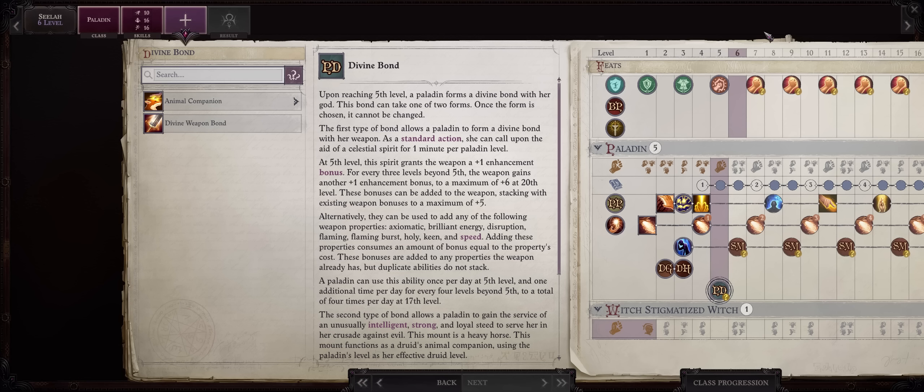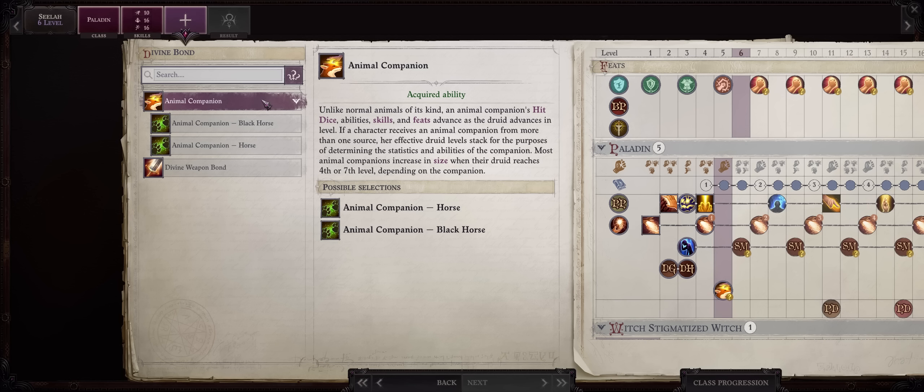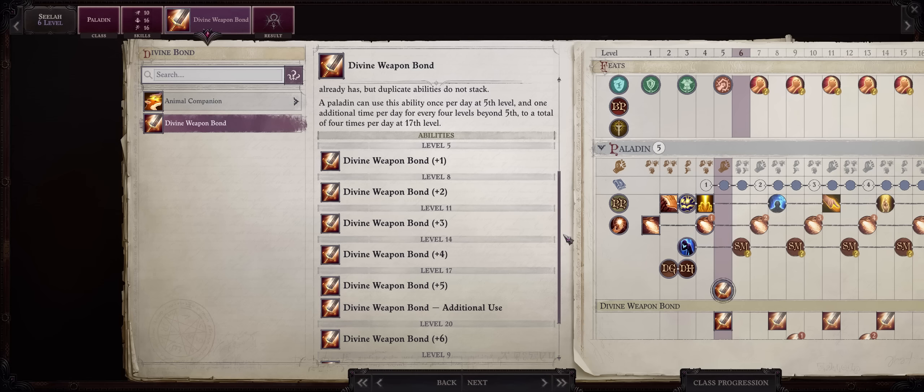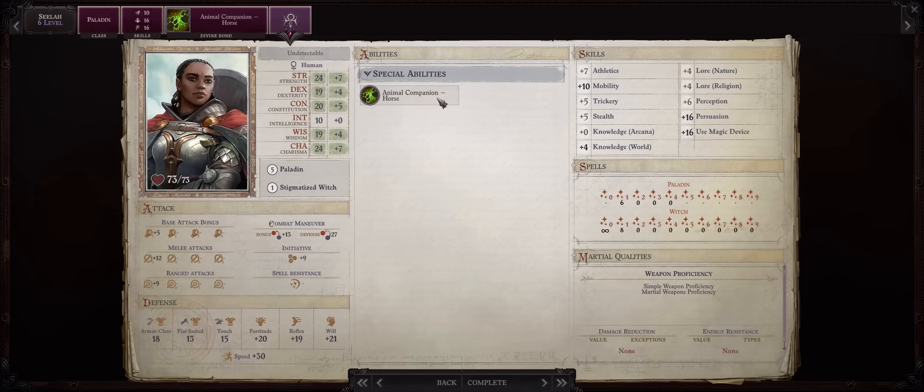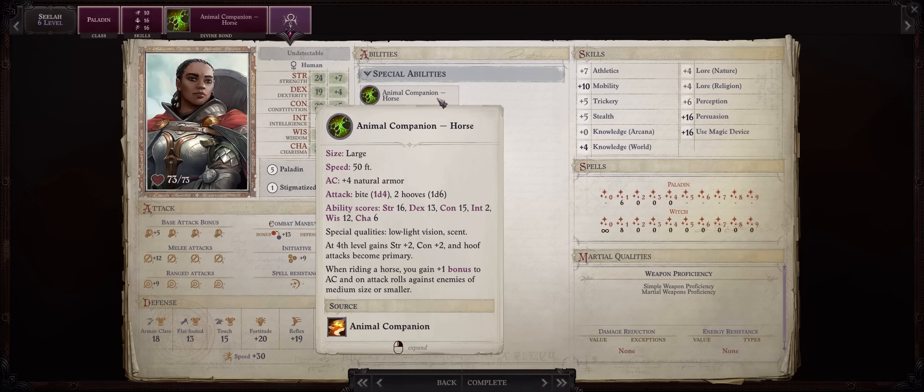At level six, we can choose between Divine Bond or Animal Companion. Even for a Scylla tank, the Animal Companion and the horse is the way to go. Divine Bond isn't quite as useful, especially after the nerf to Elemental Barrage not working on melee hits. Regardless of Scylla riding her horse or not, the horse provides an extra body so it can also tank for you. The more characters that can absorb hits the better — it has three attacks per round, even higher when buffed with Haste, plus synergy with teamwork feats. It's just far more efficient than Divine Weapon Bond. Ideally you don't want to ride the horse with this build, because you want enemies to focus on Scylla, so the horse will be more of an off-tank.